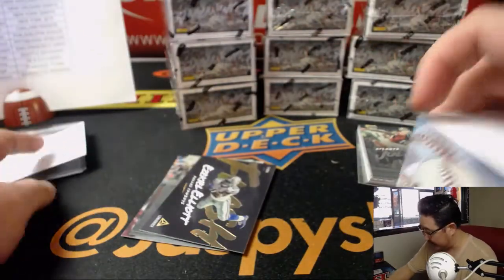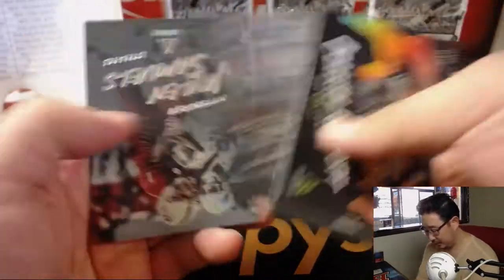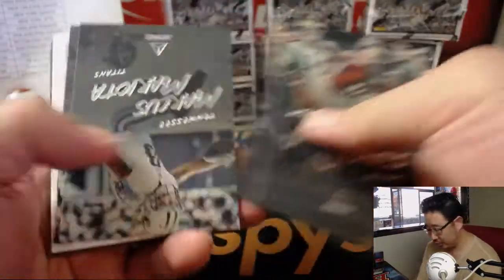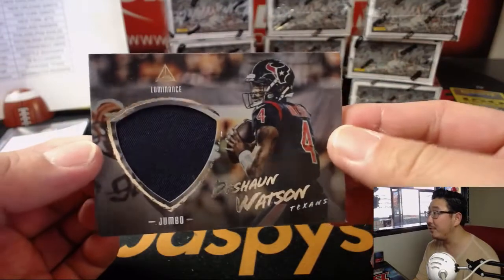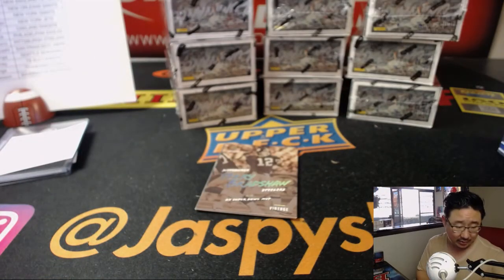We're on Cincinnati. The next one is in the store, so check it out. And we've got Deshaun Watson Relic — nice jumbo relic for the Texans. That will go to Sargon McHale with that one.